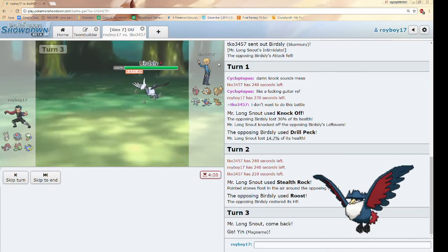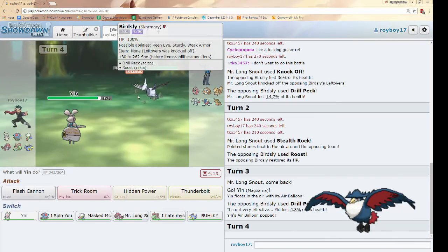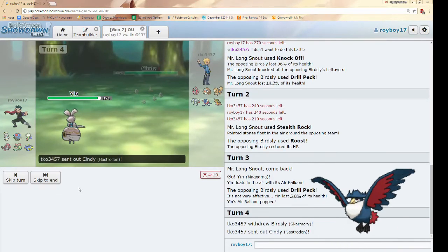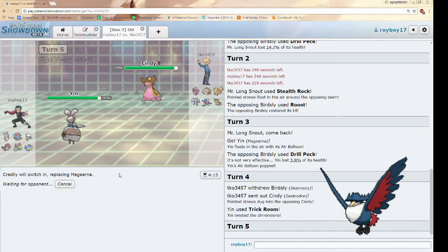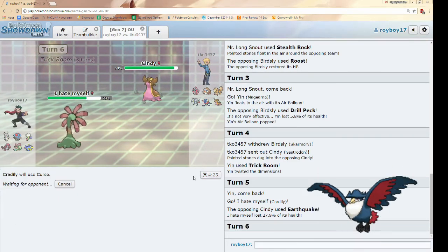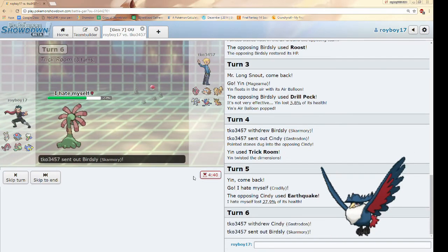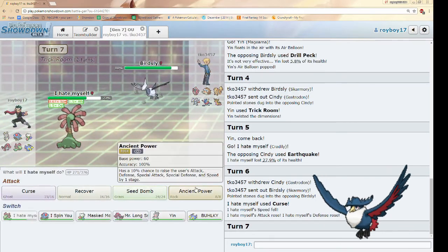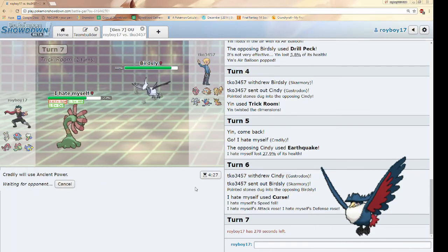It depends on what he sets up into. He kept it out — he's going to Defog. No, Drill Peck — that's actually really surprising. I'm a little bit slower than him right now, but I don't know what he's going to go into, so I'm just going to Trick Room. Gastrodon — that makes sense. I don't really have anything I can hit it with, so Trick Room is up. Going into Cradily because I can wall out Gastrodon pretty well. Earthquake doesn't do much. I can get a Curse up. Seed Bomb — it'll pop what I believe is a Rindo Berry. Goes back into Skarmory, so that's physically defensive. He's probably expecting me to use Rock Slide or Stone Edge, but Ancient Power with the special attack is quite nice.